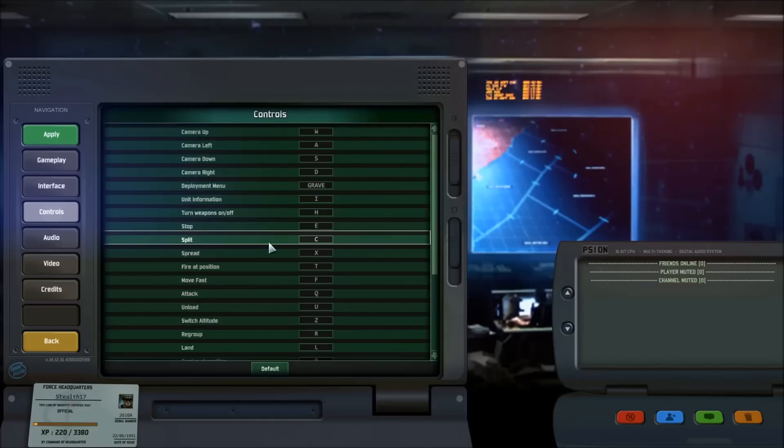C will split up your units. If you have a group of 2 to 4 tanks, you want to split those up to make sure that you have separate units. Pressing C will split them up — you could remember this as the C of the word 'cut.' I want to cut up this group into separate units.